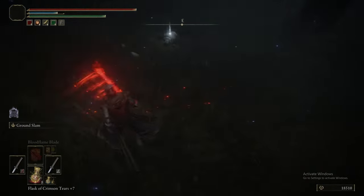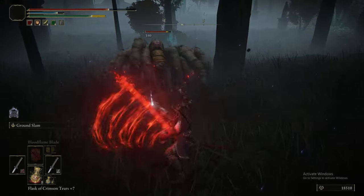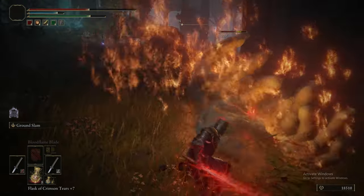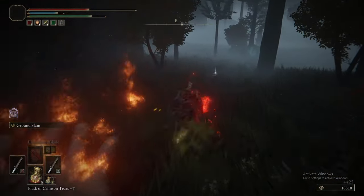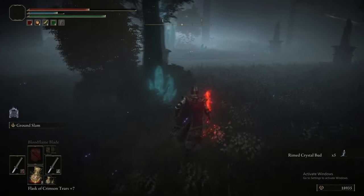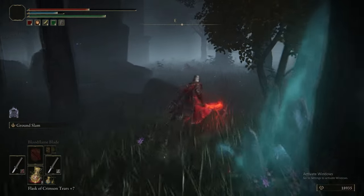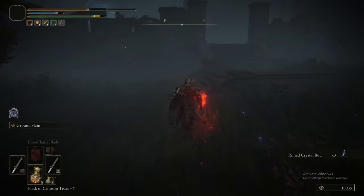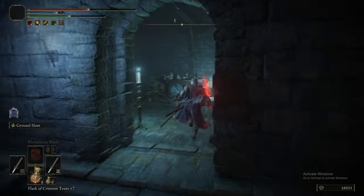We've put on Bloodflame Blade and we're running towards this area. You can see fingers popping out of the ground. The plan was to go around the fingers and hit them — the hands should do a rolling 'I'm in pain, I'm on fire' animation — but it just grabbed us, so be careful. Bloodflame Blade is particularly great here because the hands do that 'I'm on fire' animation, which means they're not attacking you. Big up Bloodflame Blade.